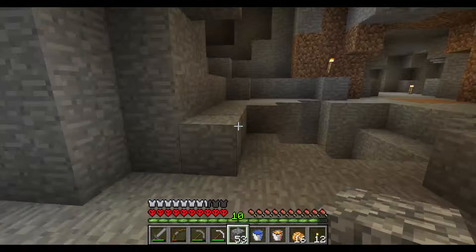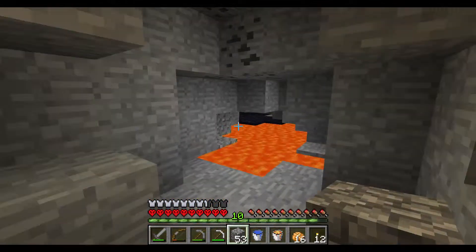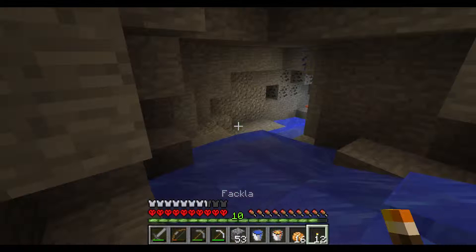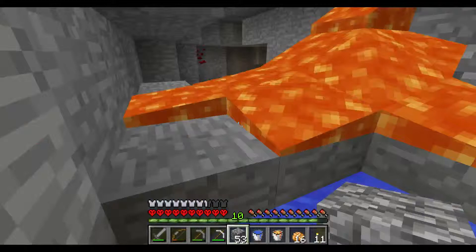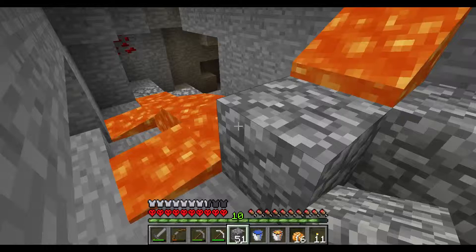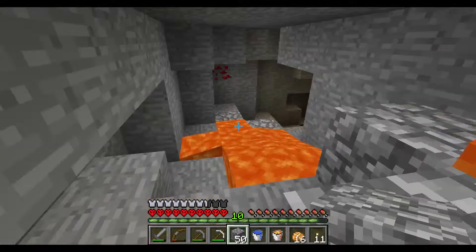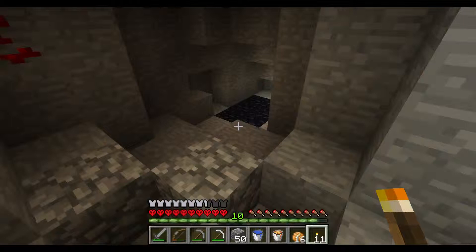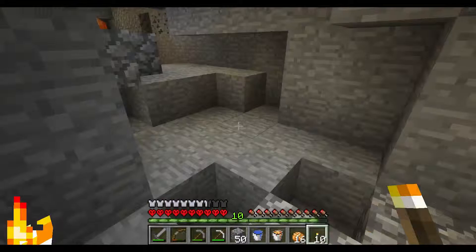Where does this lead? More lava? It looks like the same lava as before — where does this lead on? There is a source block. Let's keep that for later. Looks like there was a water block here somewhere.